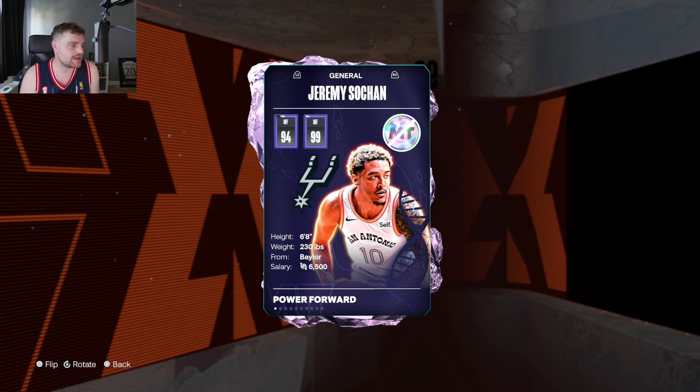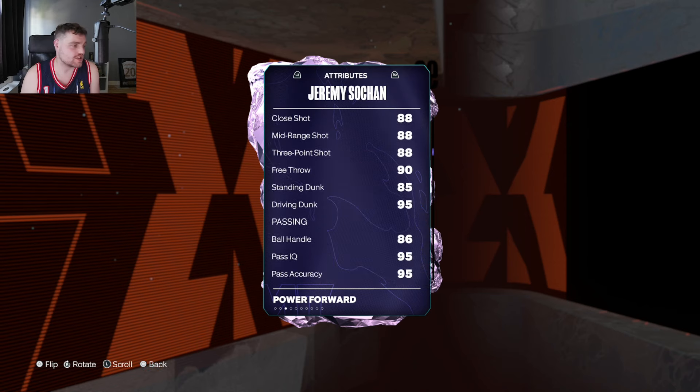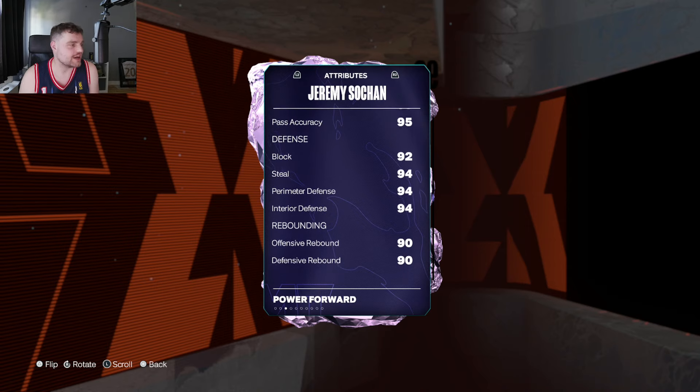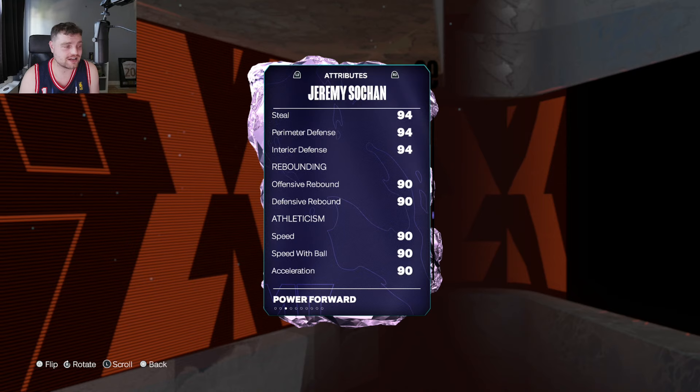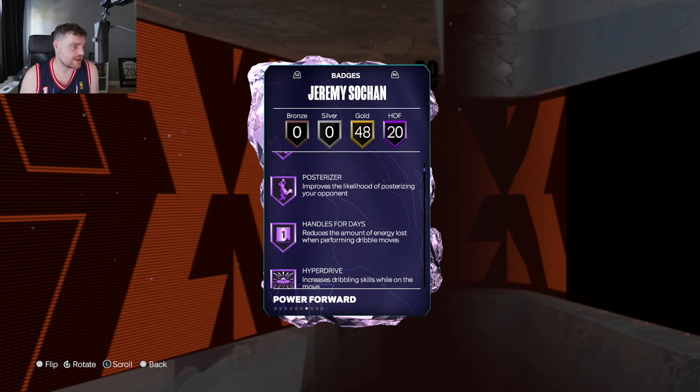Jeremy Sohan is a 6'8 point guard who's got an 88 3-ball, an 88 mid-range. He's also got a 95 driving dunk, really solid ball handle, really good passing IQ and 95 pass accuracy — that is Trey Young level. He's got 92 block, 94 steal, 94 perimeter and 94 interior with 90 speed, speed-with-ball acceleration and 94 lateral quickness.